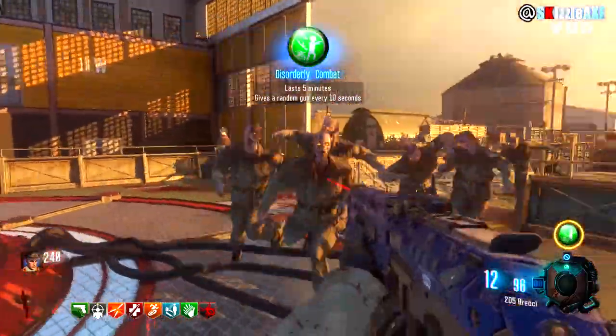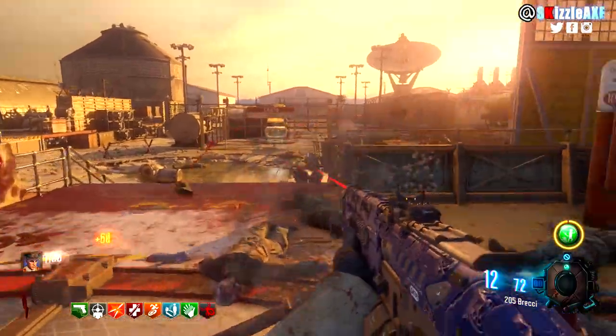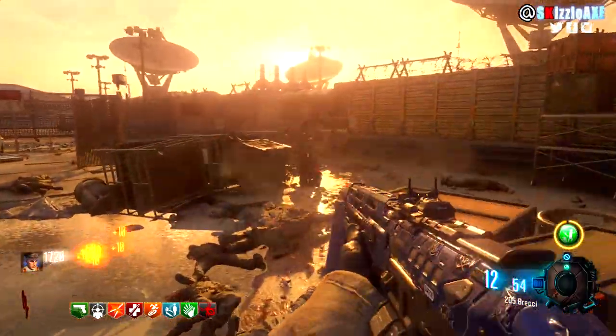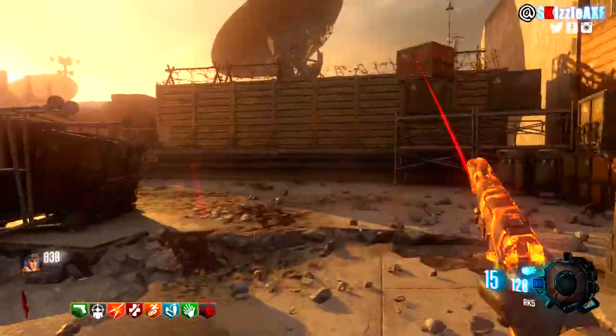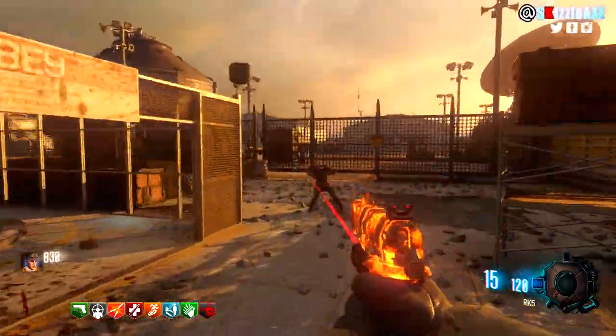Now first things first, as soon as you spawn into the map go ahead and hit the gobble gum. You want to try and get Disorderly Combat and your first hit will be free. The second hit will cost you 1500 points. Now let's say you don't get Disorderly Combat upon your first hit, definitely go ahead and kill some zombies and hit the gobble gum again.